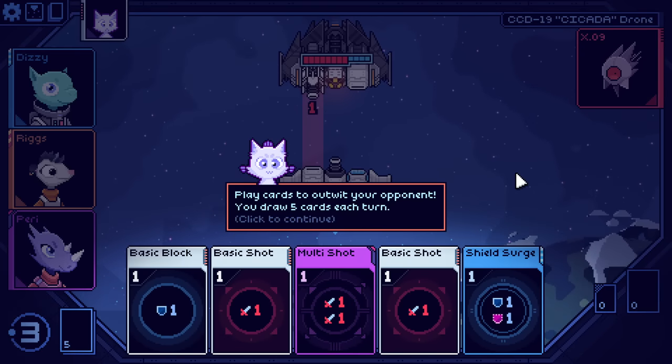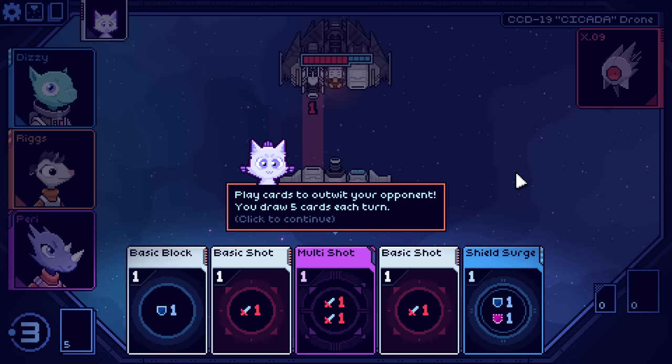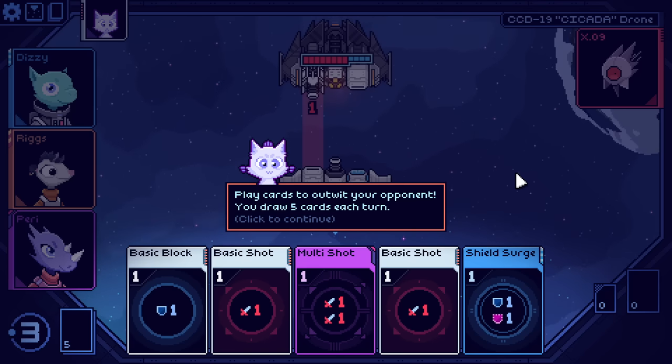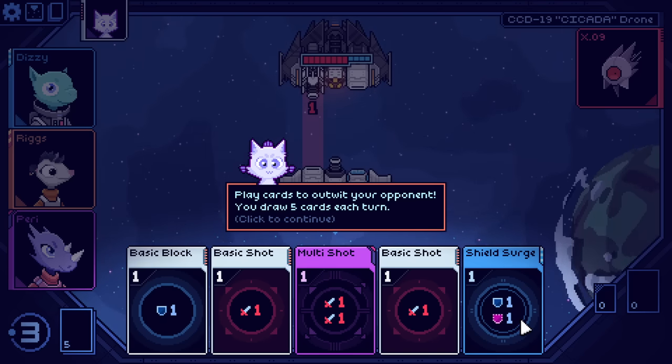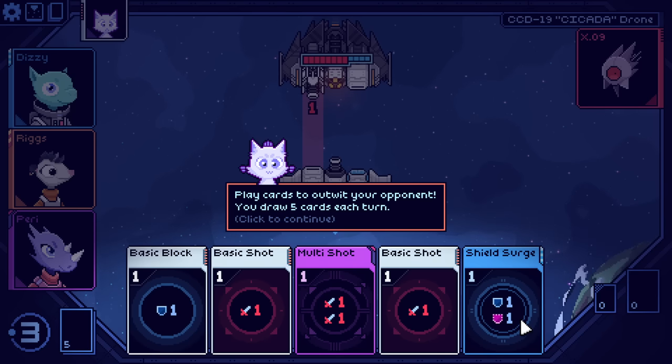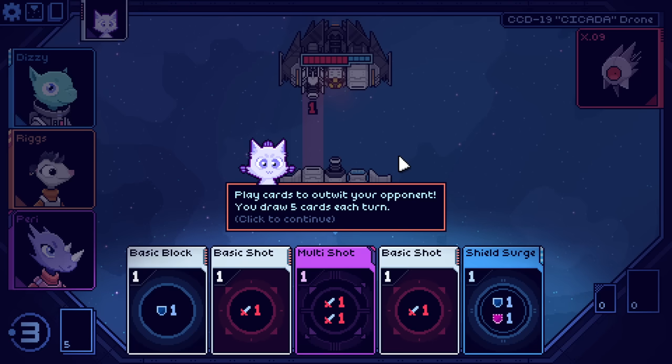We're going to get a basic tutorialization here on our first run. One of the things that often draws me to games like this is their simplicity, intuitiveness, and extensibility. You can look at these cards and you know exactly what's going on very quickly, very easily. You can intuit from any of the interactions what the outcome is going to be — and you're going to be correct. That's good game design.